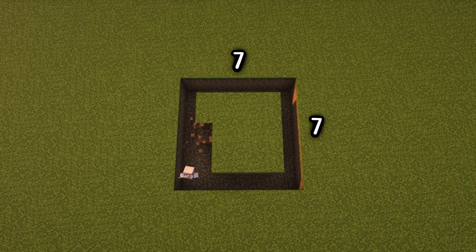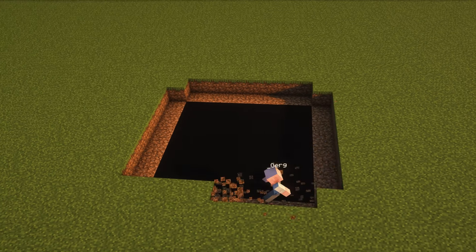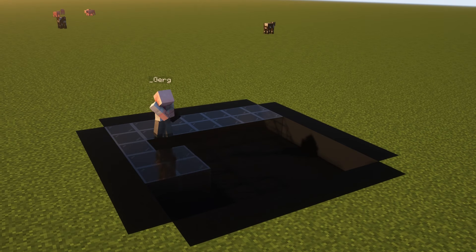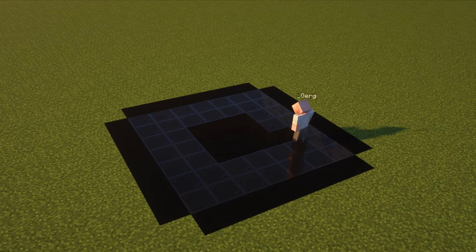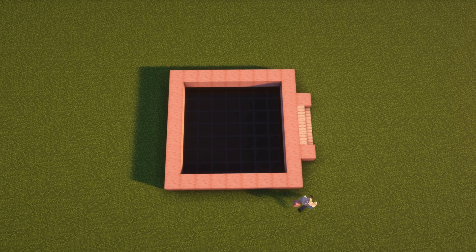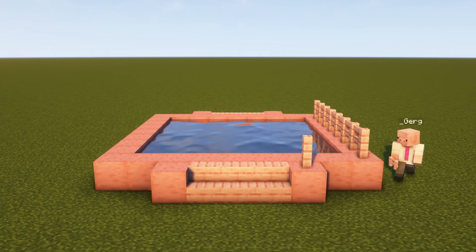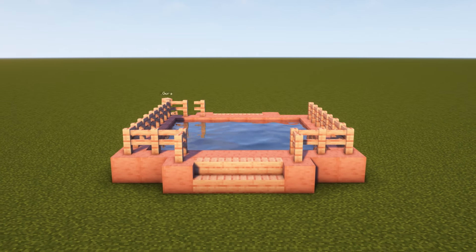First, you want to dig a two-deep 7x7 hole in the ground. I then like to fill it in with a layer of black concrete topped with black glass, which gives a nice visual flair to the water on top and makes it look a bit scary. I then build a border of cherry wood and add access staircases either side. Now you can fill in the pool with water, which players use to land in. I also like to add some fences, which I just think looks nice.